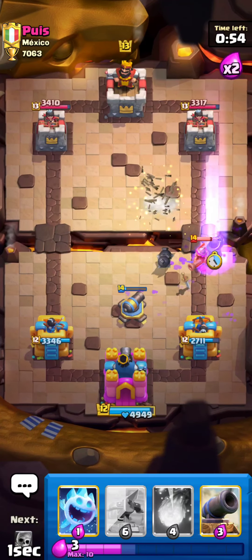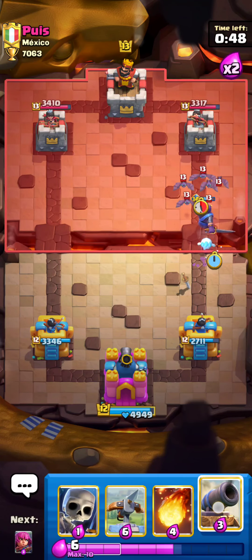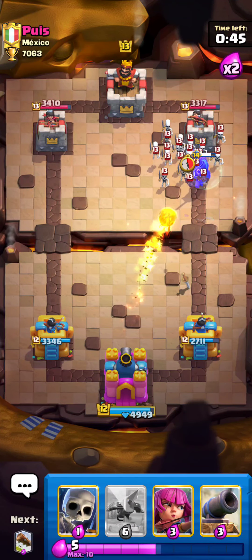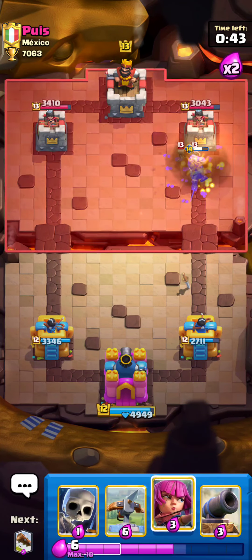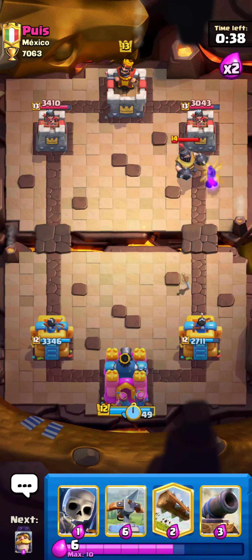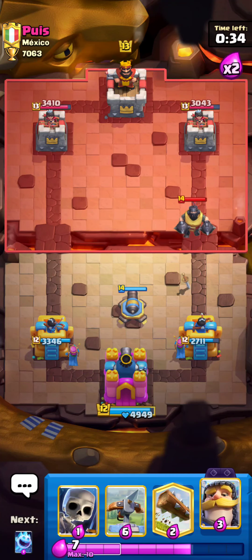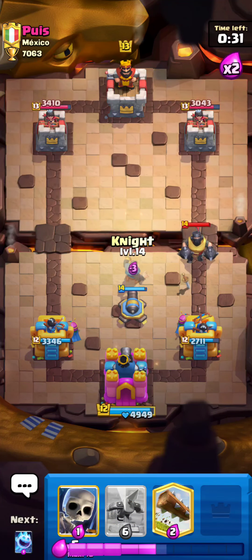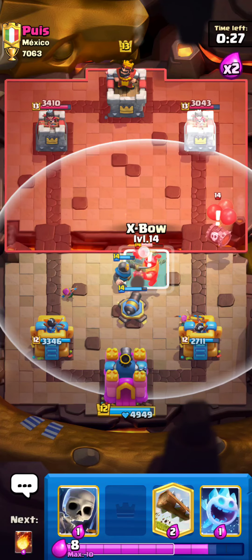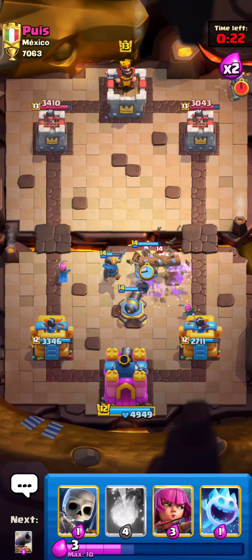I can go with my Evo Knight in here and he will go his Graveyard I think. Let's predict his Graveyard with the Fireball - nice prediction guys! This could be pretty huge for us. He's already back to his Mega Knight so I have to set up a Cannon in here. Maybe we can just go with our Knight in here - this is our opportunity. I can go with this and my Log in here.